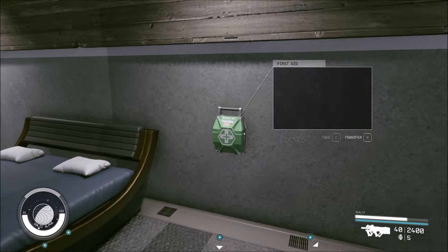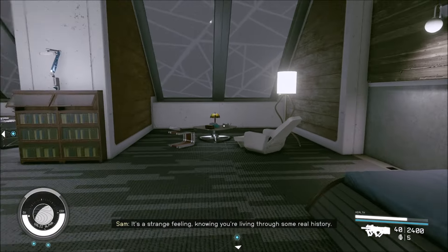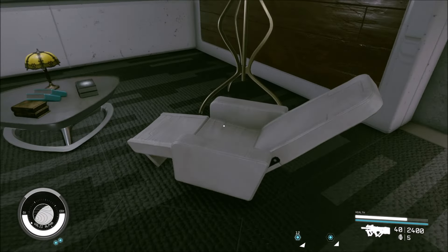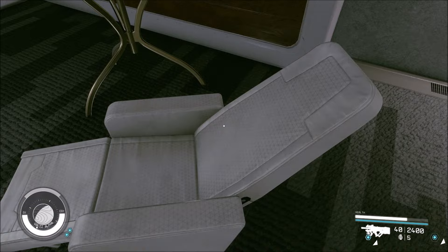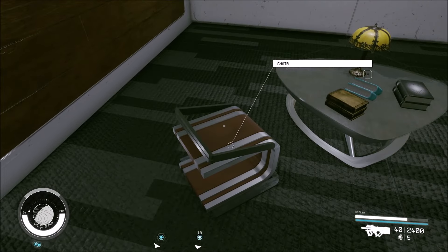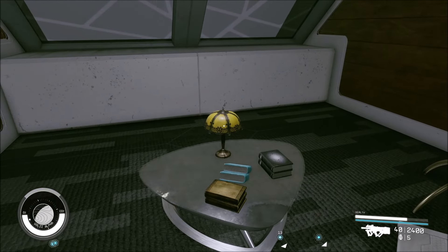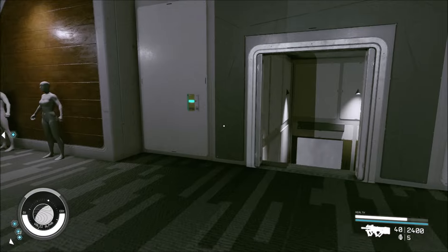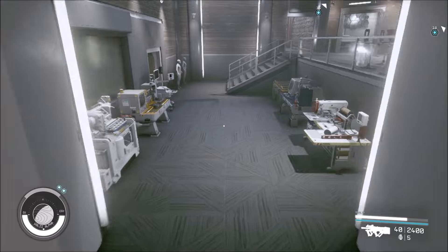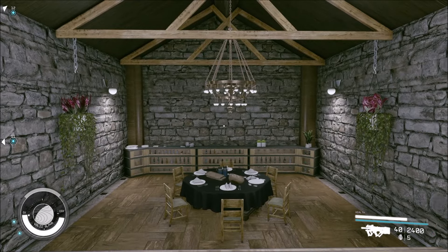Your bed is right there with a first aid kit next door, just in case you stub your toe getting out. It looks a bit mucky — needs a bit of Ajax or something — but cozy. Sam can have that chair and I'll take this one. I think that covers just about everything — love the lamp. Do let me know what you think in the comments. I'm going to leave you with a view of the dining room, because that's by far my favorite room. Really like the way it's been put together. Take care, stay safe everybody.